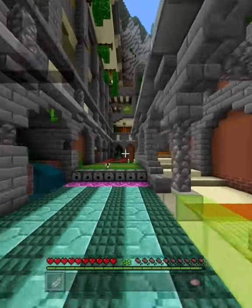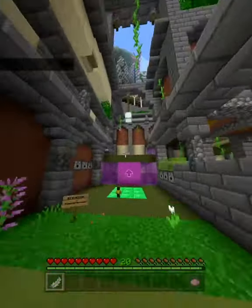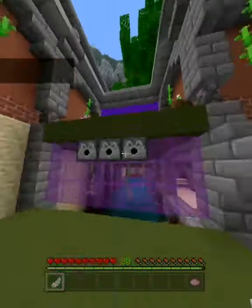The first shortcut is right at the start of the race. If you want to get a little bit of time ahead and there are no red squares, you can just jump on the green ones.